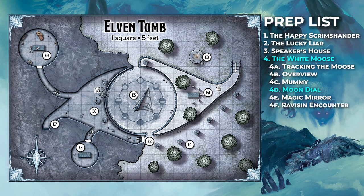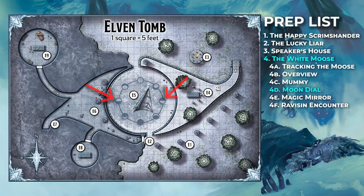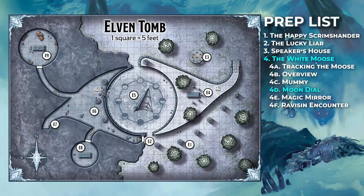Now we get to the really important stuff: the moondial in area E5. There's a long description in the book, but basically you have a circular area of stone with a crystal gnomon in the middle. Symbols around it depict faces of the moon, and when moonlight hits the gnomon, it casts light on the corresponding symbol. If moonlight hits the half-moon symbol, it opens the tombs in areas E8 and E9. If moonlight hits the full moon symbol, the magic mirror in E7 can be worked. Once the characters arrive by the moondial, they may choose to ignore it and slip through the hole in the wall to E6 and kill the moose, which means they've sort of completed their quest. But to actively clear the tomb and kill the druid Revicent, they have to enter through E9, which requires waiting for the half-moon in the sky, casting moonbeam on the half-moon symbol, or using a knock spell.